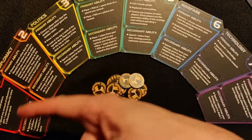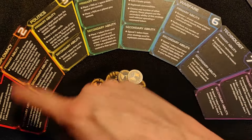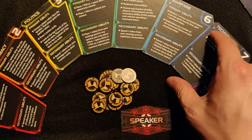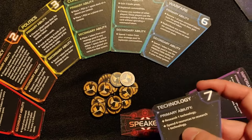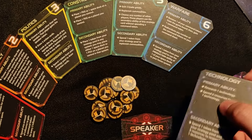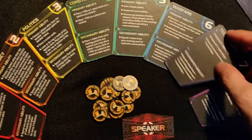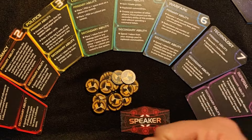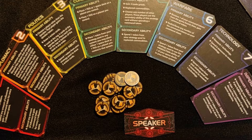The strategy phase is when each player picks these cards. You start off with the speaker and take turns picking a card. These are strategy actions. Whoever takes Technology, for instance, gets to do the technology action when the action phase comes up. Everybody else gets to do the secondary technology. So you pick which of these is most important for your turn and try to get it, maybe negotiating with other players to do so.